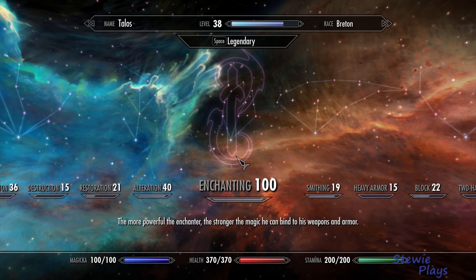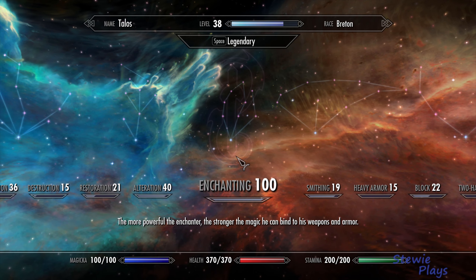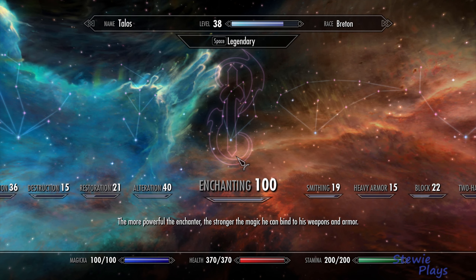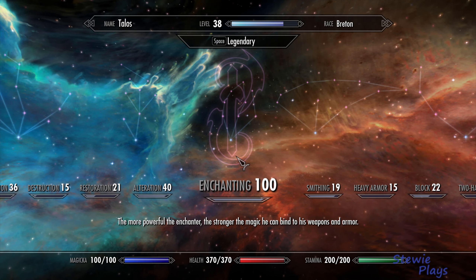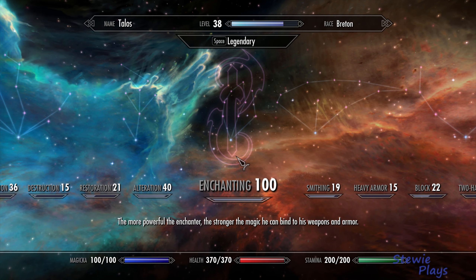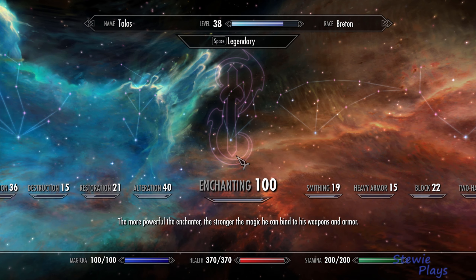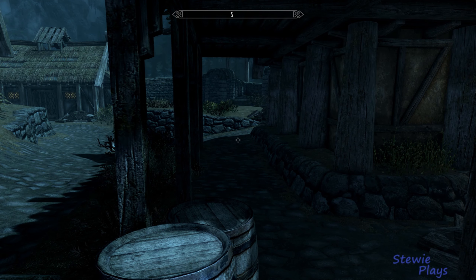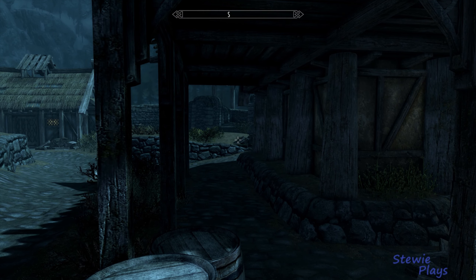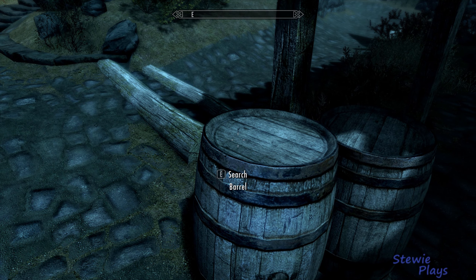I hammered my enchantment up using Thandal with the mace from the quest we had earlier, basically gave him petty stones and filled him up with them. To level the enchantment up, we basically just made lots of daggers of turn undead, which have a fantastic return on value.